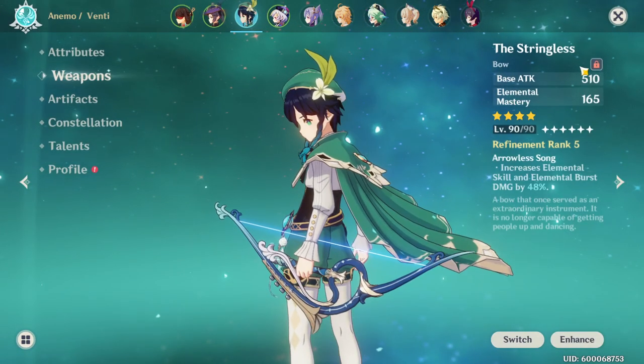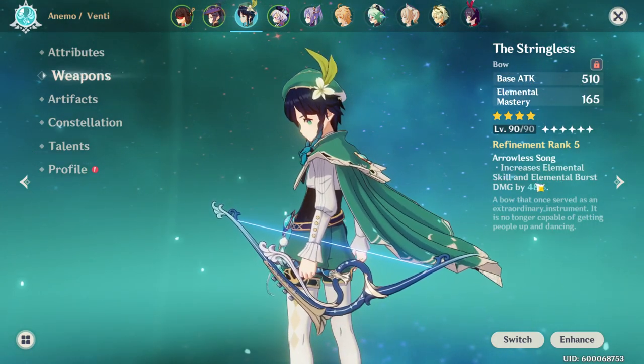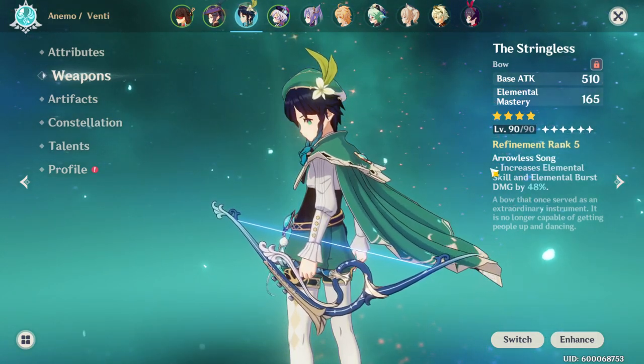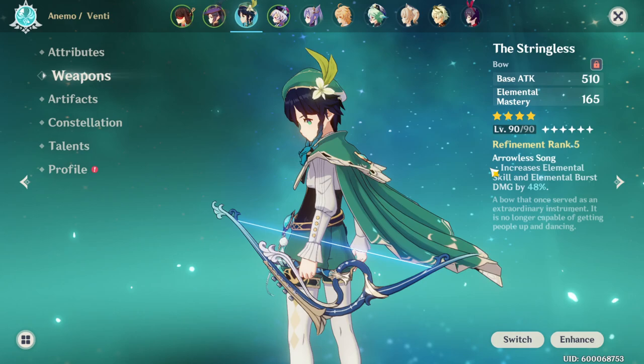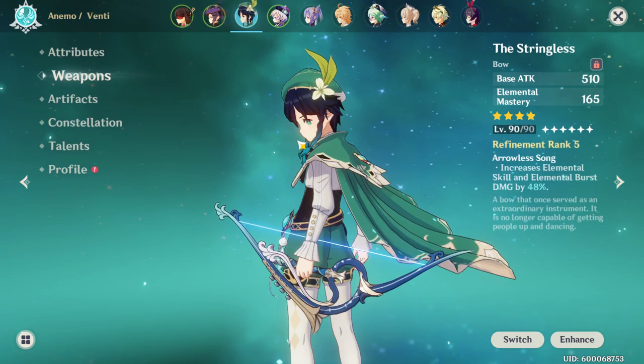His weapon is Stringless, which is level 90 as well — refinement 5, increased elemental skill and elemental burst damage. I feel like this is his best-in-slot weapon, period. Out of everything, because he gets the elemental skill damage and burst damage increase, which is just super, super good.